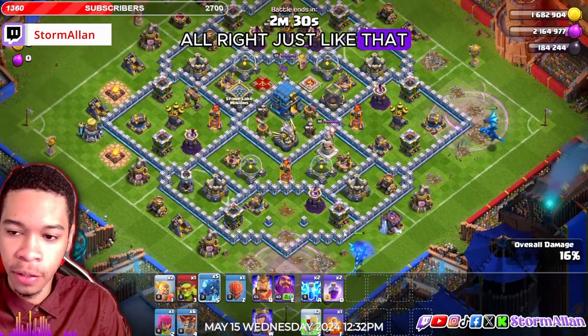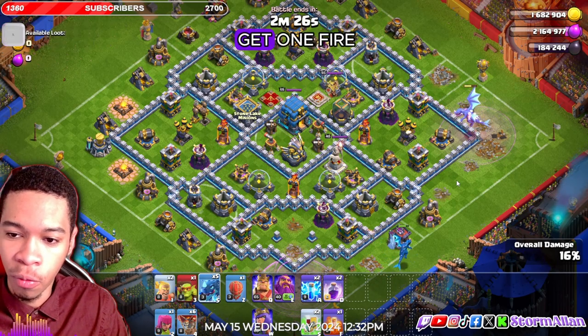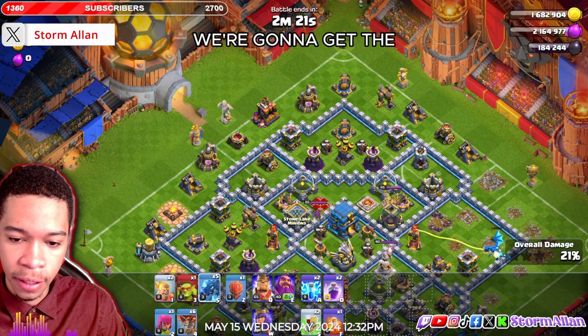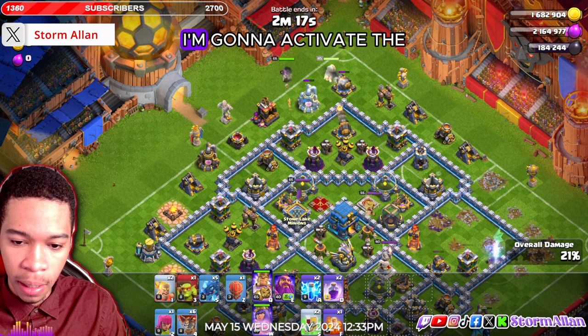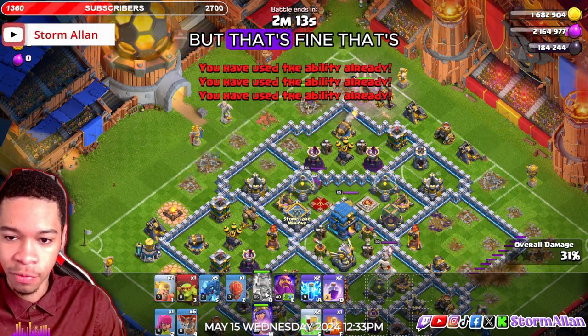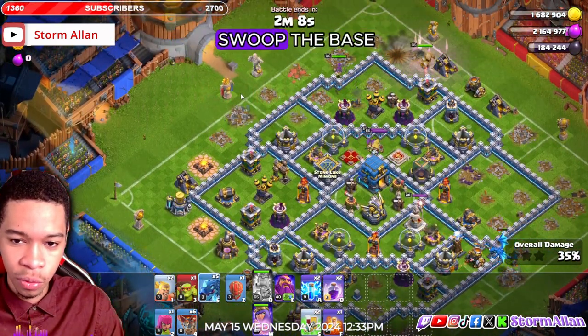You want to use one dragon per air defense — rage him up so he'll get one fire, lightning, fire and take out that air defense. While we're doing that, we're going to get the king and the queen at the top here. I'm going to activate the king's ability — I did not get that air defense but that's fine.